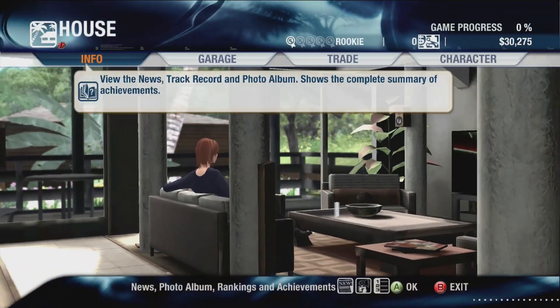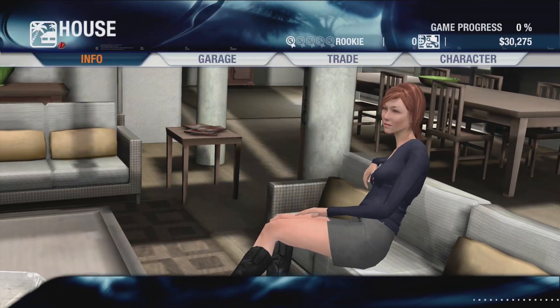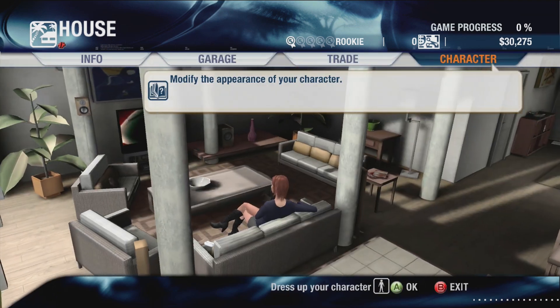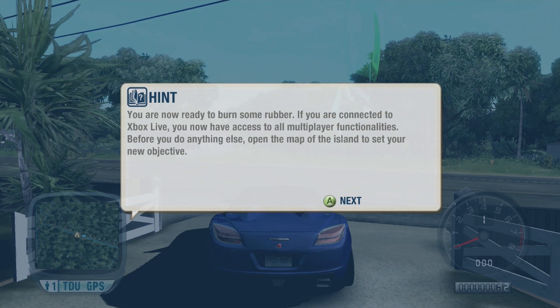Here we are, this is the house. On the info screen you can get the news, rankings, photo album and obviously the achievements. The trade option, unfortunately, is not available these days. You can modify the appearance of your character - get clothes and all that sort of stuff, but that's not something that massively bothers me.